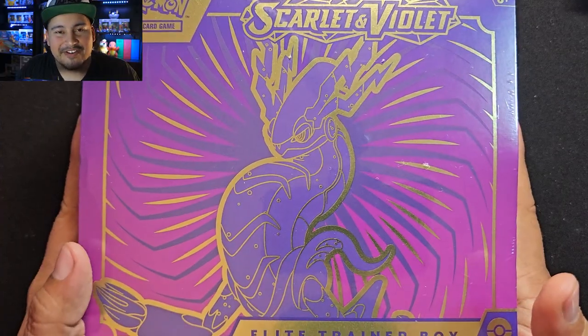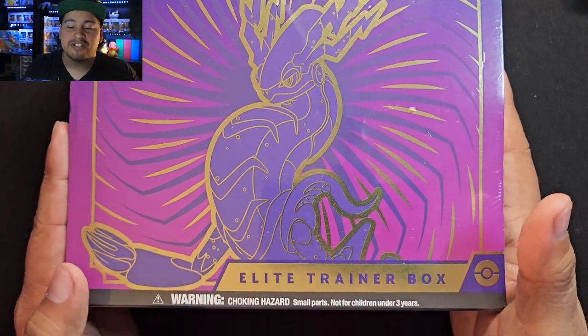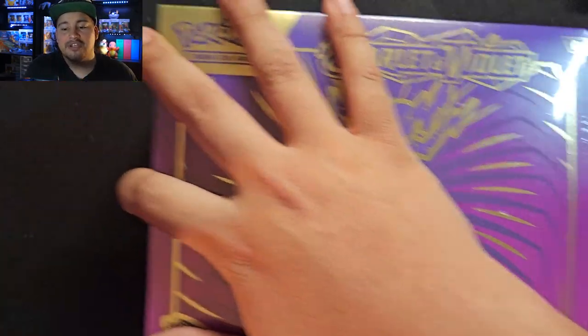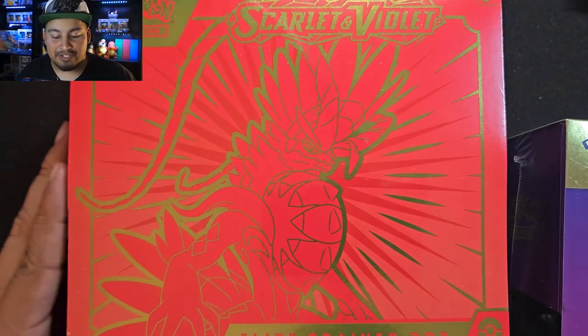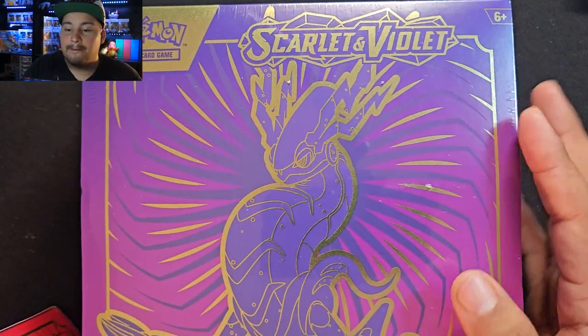How's it going everybody? Hope you guys are all having a great day today. If not, I hope this video could cheer you up just a little bit. Today we have a Scarlet and Violet Elite Trainer Box — not just the purple one but the Scarlet one as well. So we have Corydon and Moridon both here.